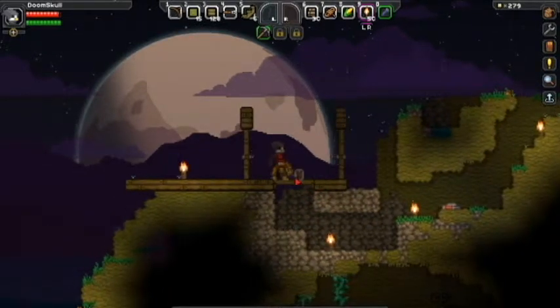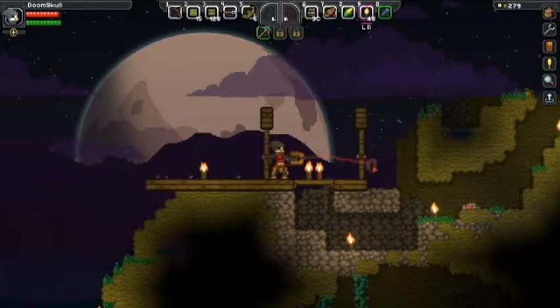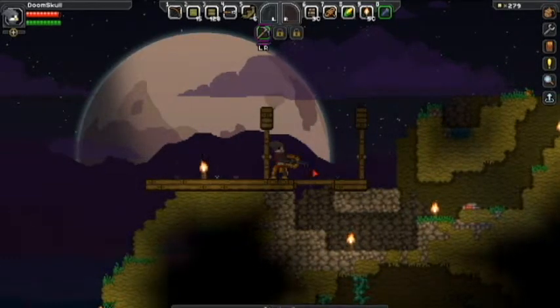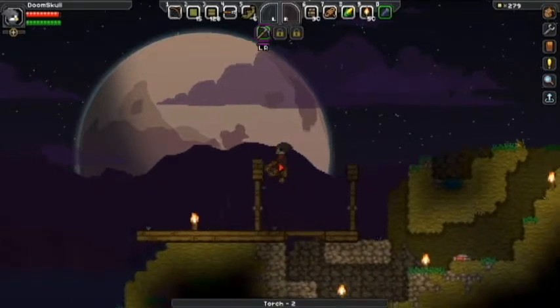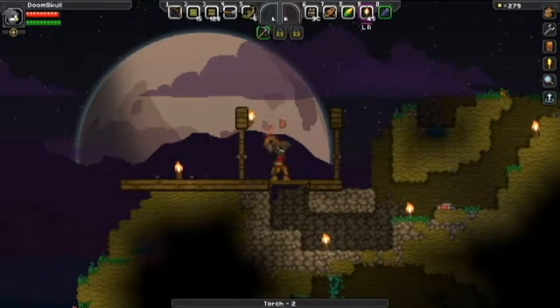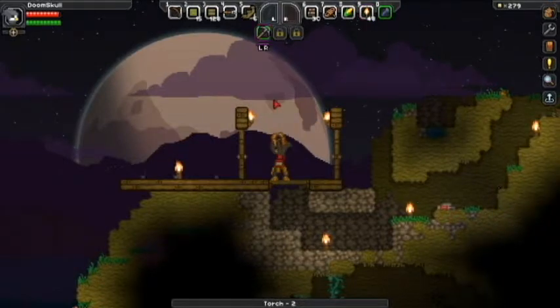Can I put torches here? Yeah, I need some kind of better light. Oh, I can make lanterns and put them there — that's what I can do. So for now I'll just do torches, like so.